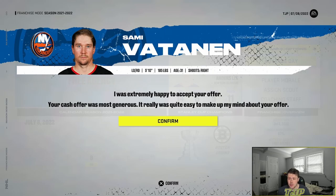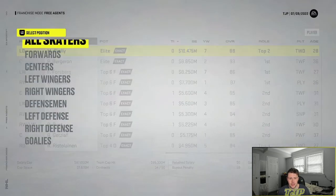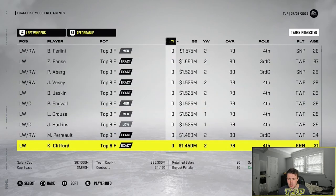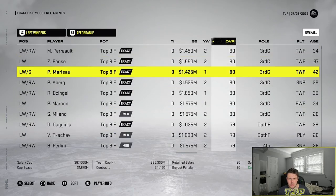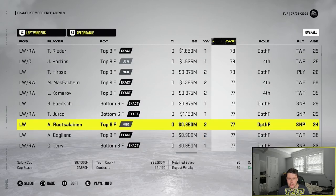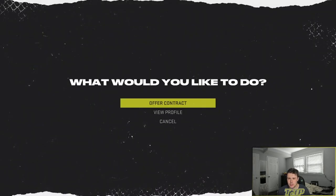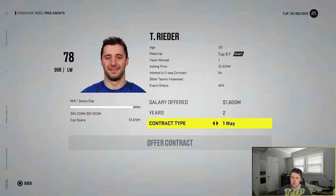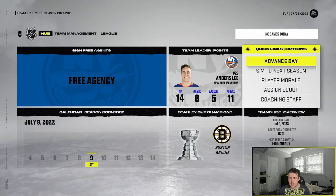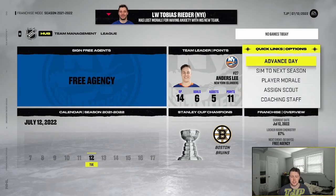Picked up Sami Vatanen — another defenseman. I wanted to get another winger but didn't have enough money. Tried to go after a player but he was gone. Going after Ryder for 1.6 million — we'll pick him up and that'll be pretty much it for moves. Let's advance a few days to see if we get him — and we do!